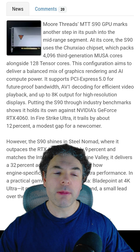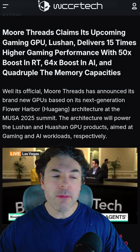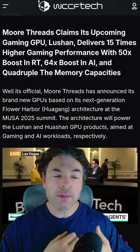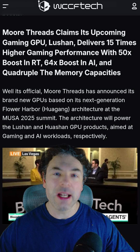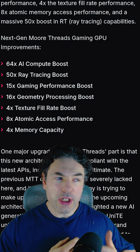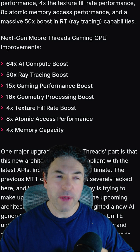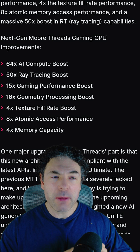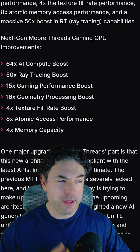According to a report over at WCCF Tech, Flower Harbor — which is the new architecture's name for More Threads — has increased compute density by 50%, higher clock frequencies, and more bandwidth. All of this, plus a lot of architectural changes, will lead to a 50x improvement in ray tracing performance, 15x gaming performance, 16x faster geometry, and four times the amount of memory.